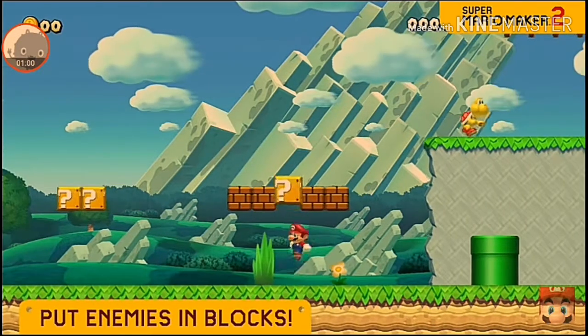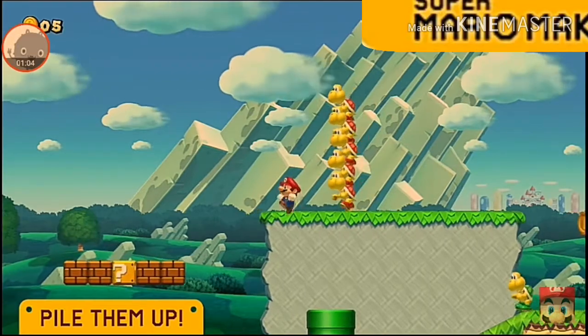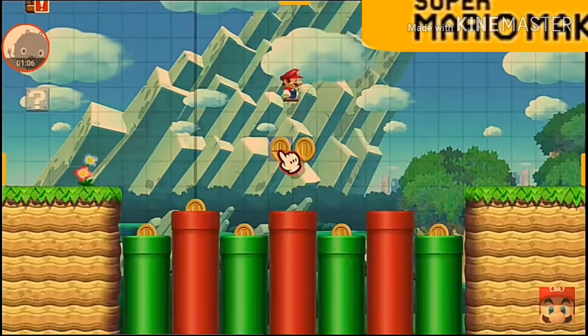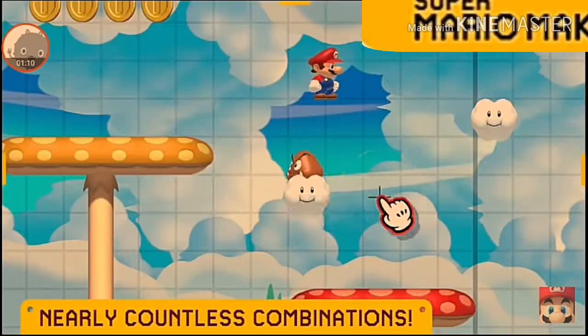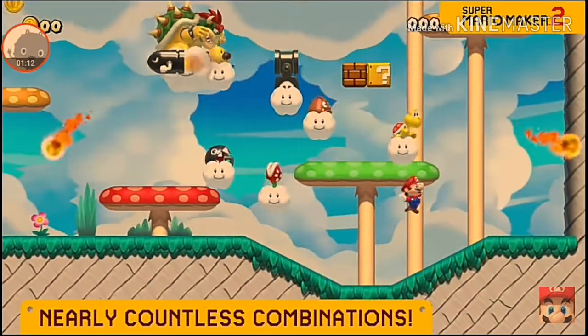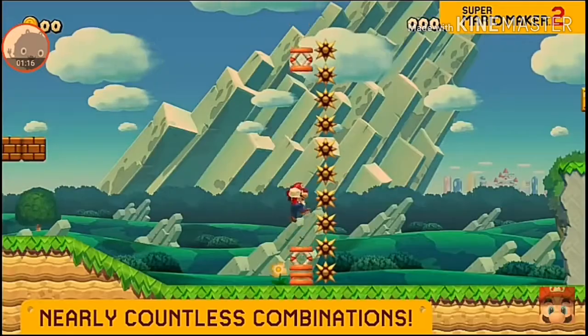You can hide enemies, stack them up high, and big them with a super mushroom. Hide coins in pipes, and so much more. By combining a variety of parts, you can do some incredible things — stuff that isn't even possible in regular Super Mario games.